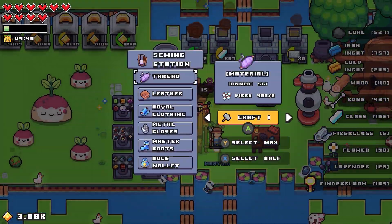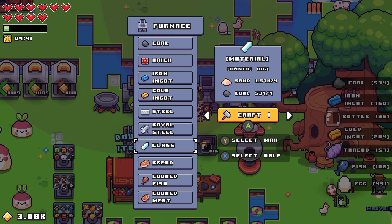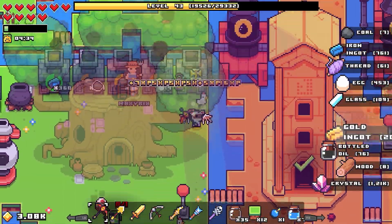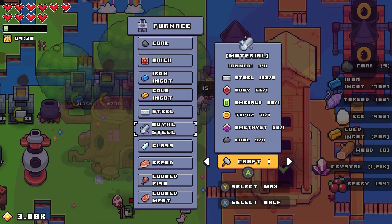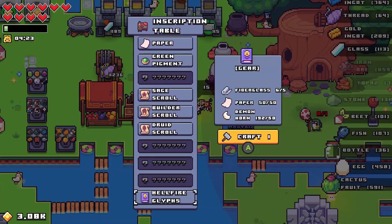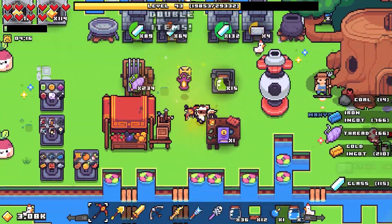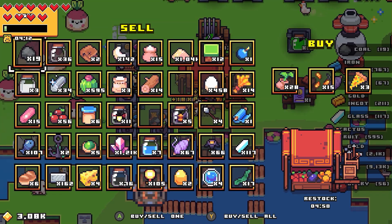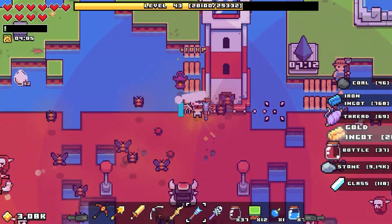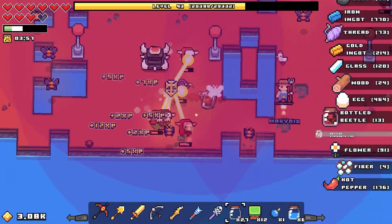Okay, back over here — I'm gonna make a whole pile of thread, why not. A pile more glass, one royal steel. Now I think we have the fiberglass — let's go down here and see if we can't get the hellfire glyphs cooking up. I don't know what they're gonna do but it can't be good. Nothing called hellfire glyphs is good — we're going to regret this. It's going to be a massive pile of regret.